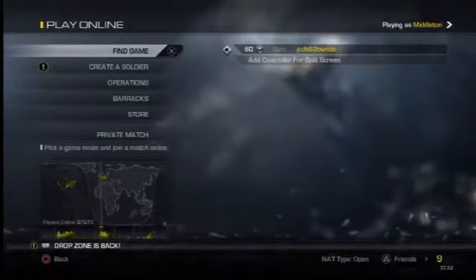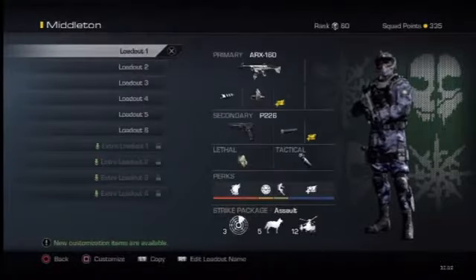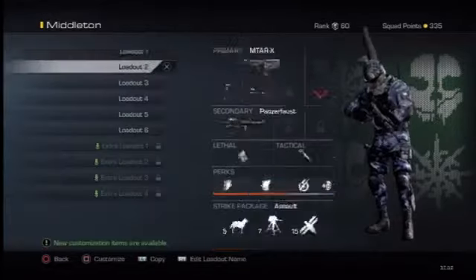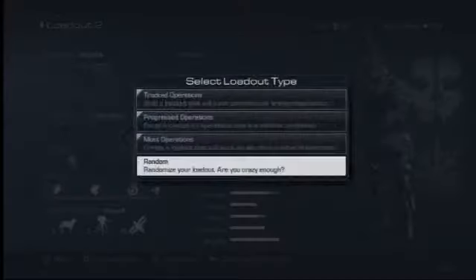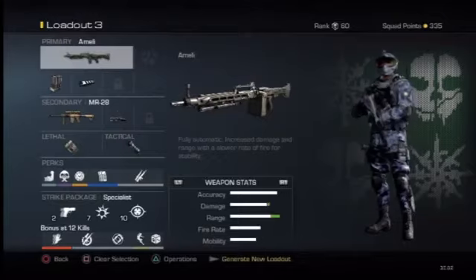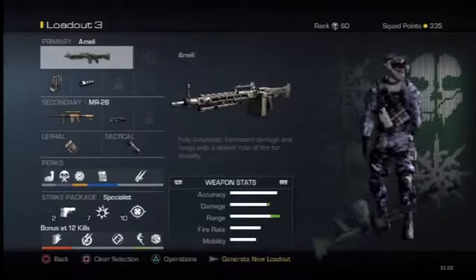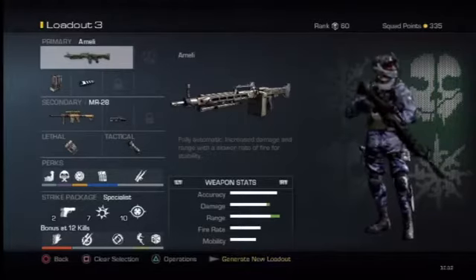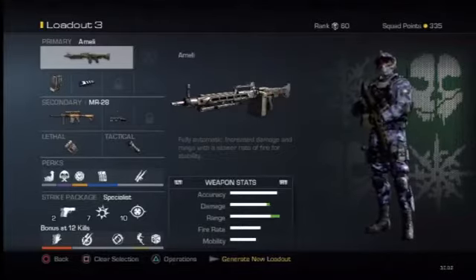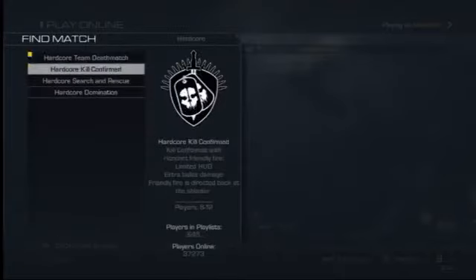Hello guys, JCXHD here bringing you another random class setup — basically called the random class challenge. We take class one, randomize it, we get our links. Random class number two is an ARX 160, and random class number three is an MR 28 with overkill. We're playing team deathmatch, and the goal is to get at least a 2.0 KD.